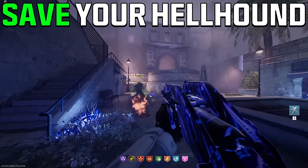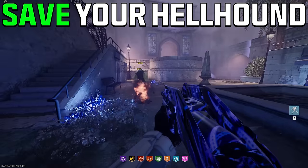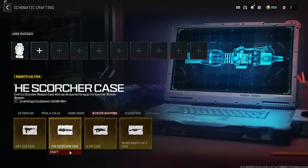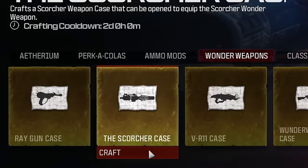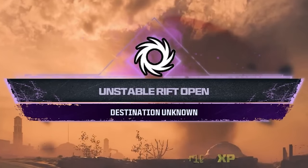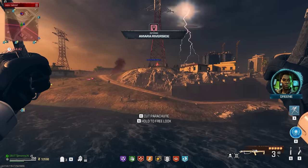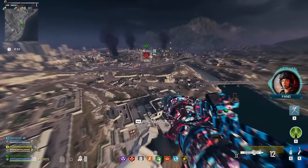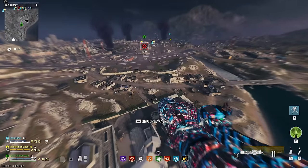If you want to, you can bring in the Hellhound Dogbone, but I would recommend waiting until you're into the Unstable Rift to activate it. One thing I really recommend you bring in if you have it is a Scorcher case. Once these Unstable Rifts spawn, only one team can enter it, and once they enter it disappears and three Monoliths need to be activated again to get another one. Having a Scorcher increases your odds of getting to the Rift before another team.